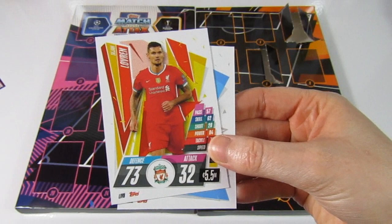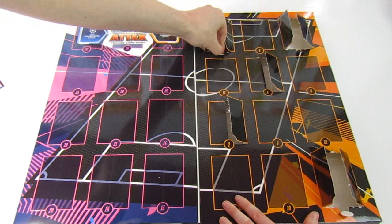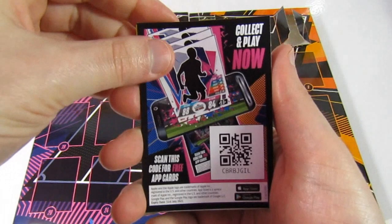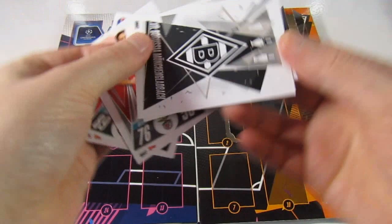Door number five — it's difficult to reach across to that side, but here we go. There is a code, and then we do have a Harvey Barnes rising star, Oblak, Almeida, the Mönchengladbach badge, and a Jorginho.